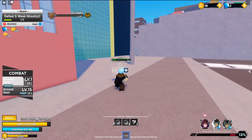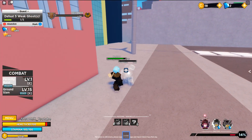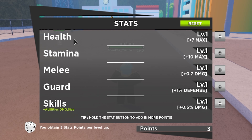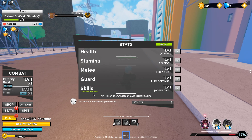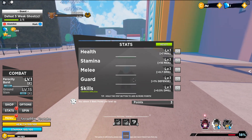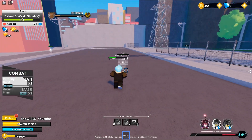There's gonna be like auto-combo here — pretty sick! If you want to feel like you're a combo god, play this game. We also have some stats — five stats: health, stamina, melee, guard, and skills. I'm just gonna go with melee since I don't have anything yet.